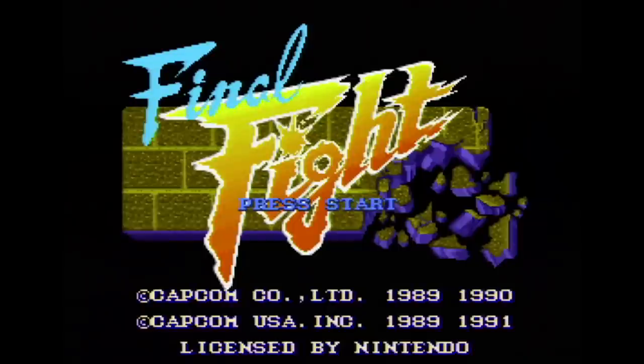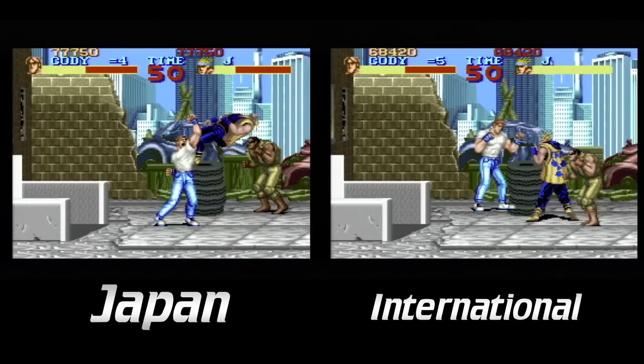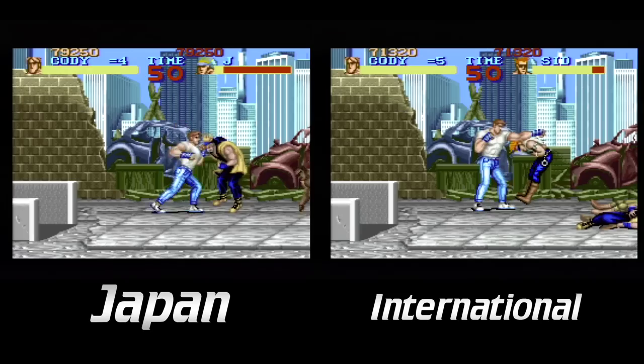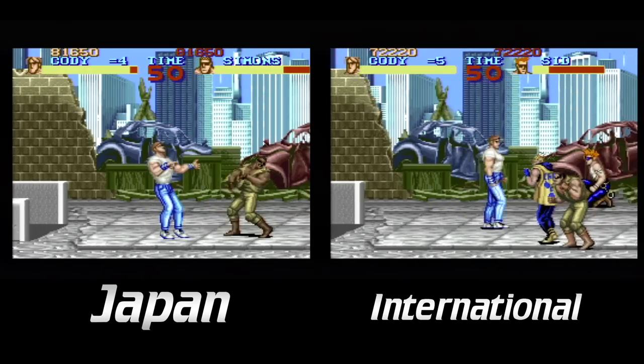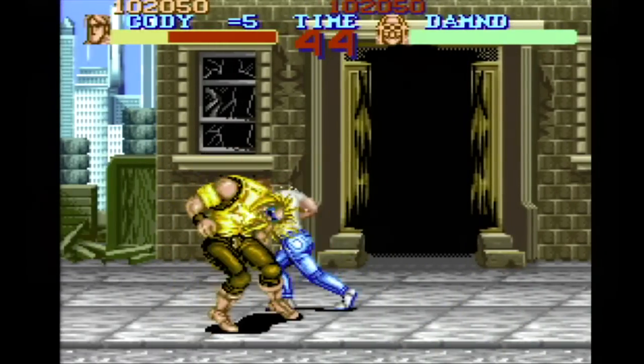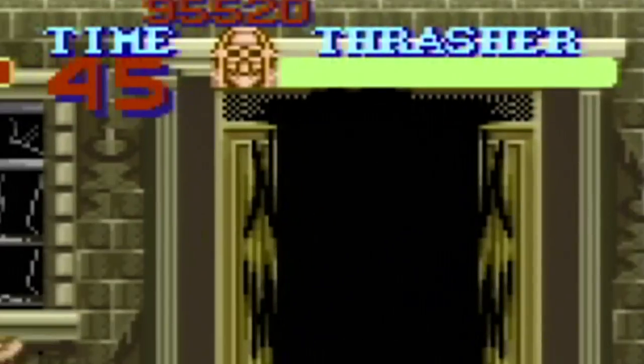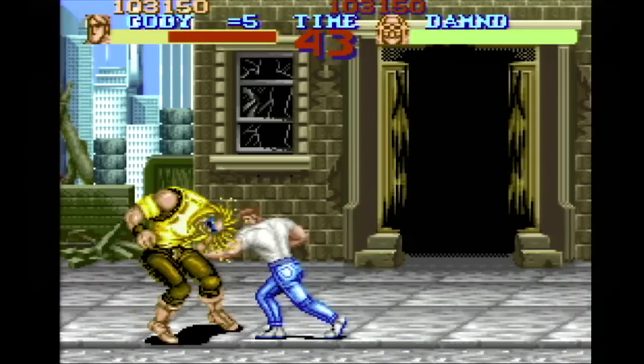Final Fight for the Super Nintendo had some interesting changes before it left Japan. Some characters have darker skin in the Japanese version compared to the international version. We also have the boss of the first level — in Japan he's named Damned, while in the international version he's called Thrasher. I'll be damned if I can figure out why they changed that.